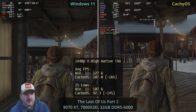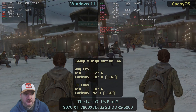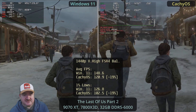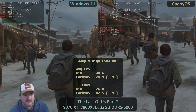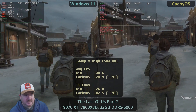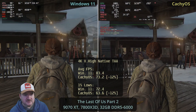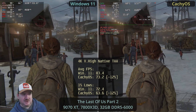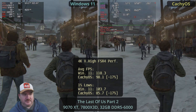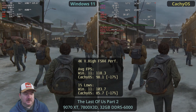Moving on to The Last of Us Part 2 — a very good experience on both platforms, but there's a decent 16% lead for Windows 11. When we turn on FSR 4, that lead grows just slightly from 16% up to 19%. At 4K, a similar story with a 12% advantage for Windows, and when we turn on FSR 4 that lead again grows a little bit for Windows 11.